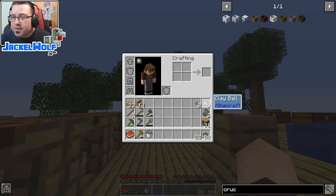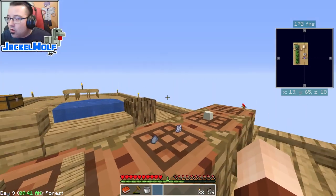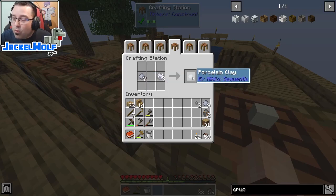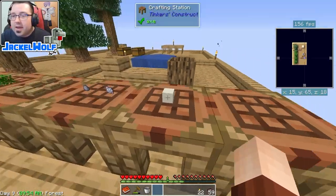Clay by itself is not going to help us here — we need something called porcelain clay. To make porcelain clay you need one clay ball and one bone meal, which gives you one porcelain clay. There are two methods to get bone meal early on in the game.